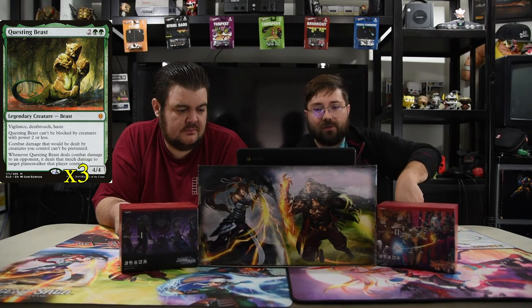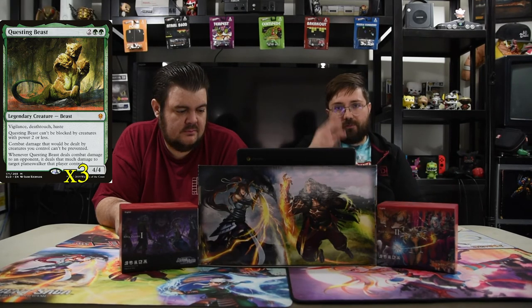Next is Questing Beast — two green and two for a 4/4 with vigilance, deathtouch, and haste. It can't be blocked by creatures with power two or less, damage dealt by creatures you control can't be prevented, and whenever it deals combat damage to an opponent it deals that much damage to a planeswalker that player controls. This card does everything for four mana — it's your powerhouse to get you over the top. And combined with Hooded Blightfang, that damage to the planeswalker will destroy it outright.